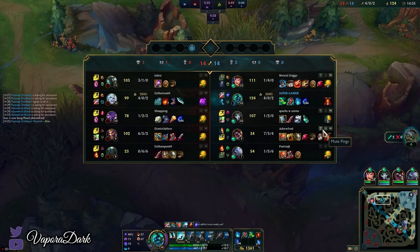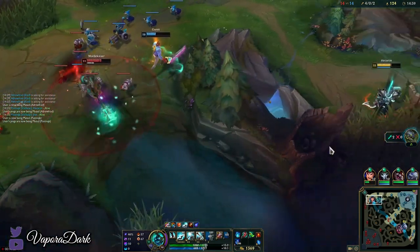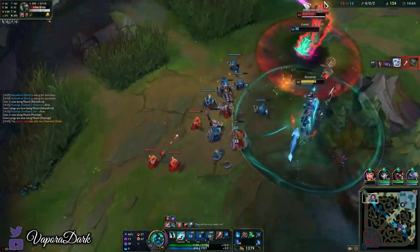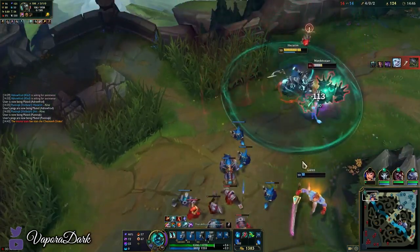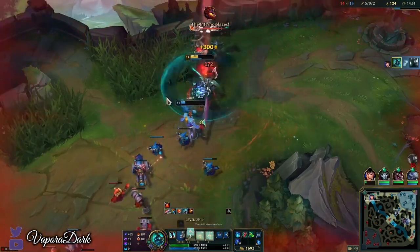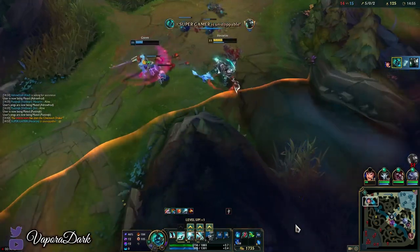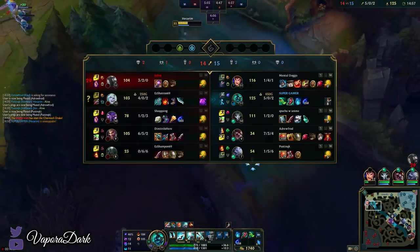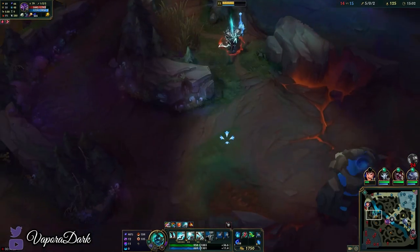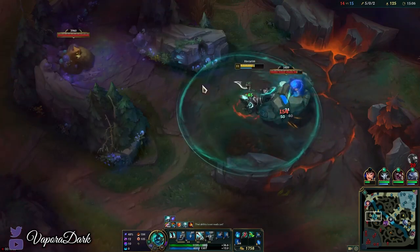We're gonna need the entire team. There we go — is there anything we can do here? I think Mordekaiser doesn't have ult or he would have already ulted Garen. Okay awesome, we should be able to get the kill here. We know Viego is bot side at the drake, so we're gonna take this opportunity to steal as much of his top side as we can — his blue is spawning at the very least. Oh, there's a Gromp up too — perfect.